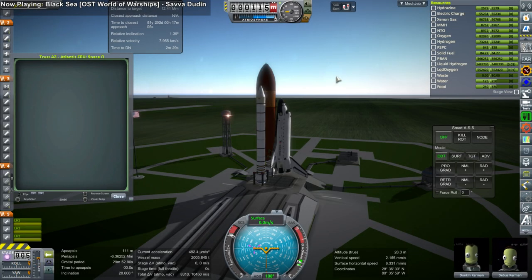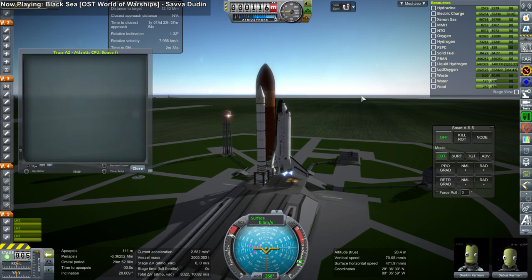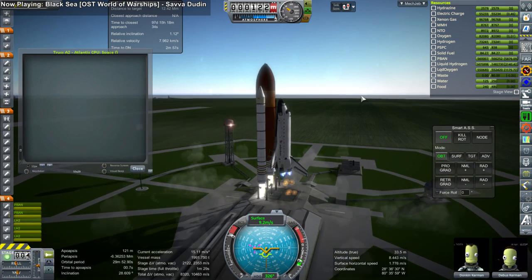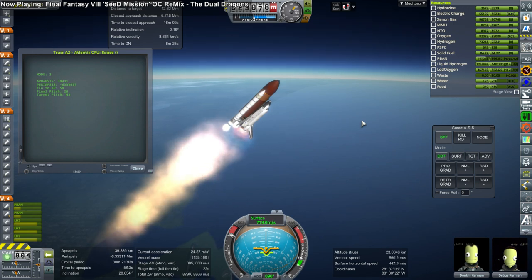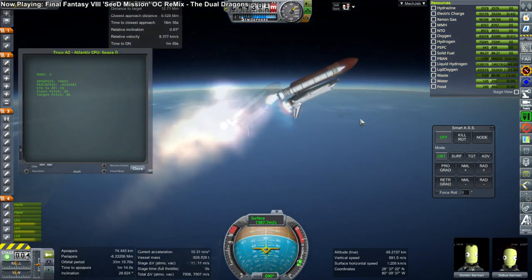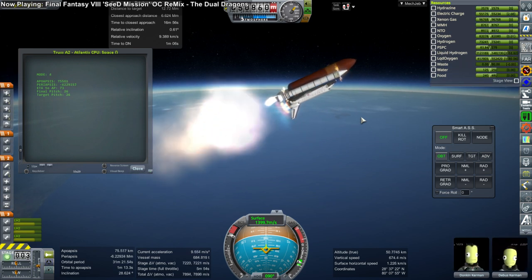Next mission: we're adding one more solar truss to the International Mars mission slash current station in low Earth orbit — the A2 truss. The ISS has port and starboard trusses, but we're not doing them side by side; we're putting them in line with the body, fore and aft. So the trusses are F1, F2, A2, A1 — and so there's the A2 truss.